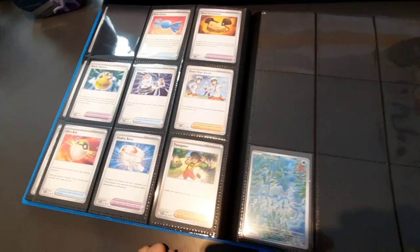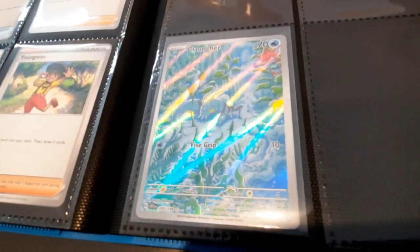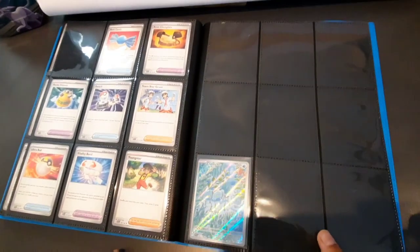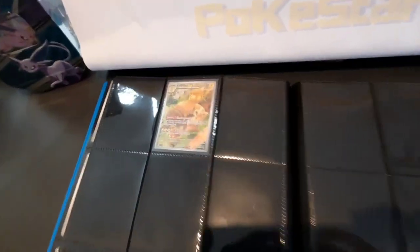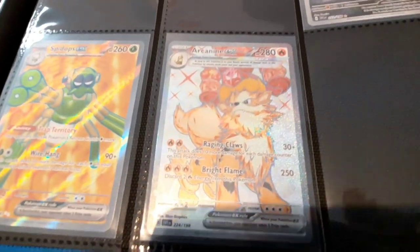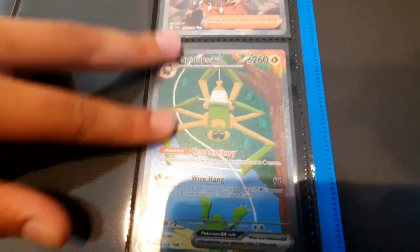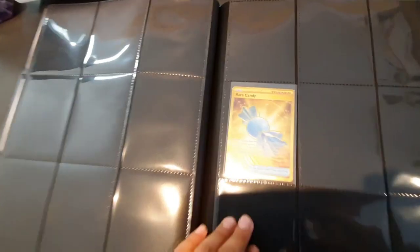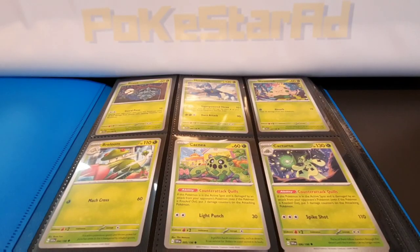We've pulled a lot of cards and we need a bigger binder — we only just figured that out when you see how many cards we're trying to fill. That's 198 base cards, plus 198 reverse holos, plus 60 illustration and art rare cards. These are the rares we've pulled — Spidops EX, Arcanine EX, the double-pack Professor's Research, and the final Rare Candy — our first hyper rare gold card.